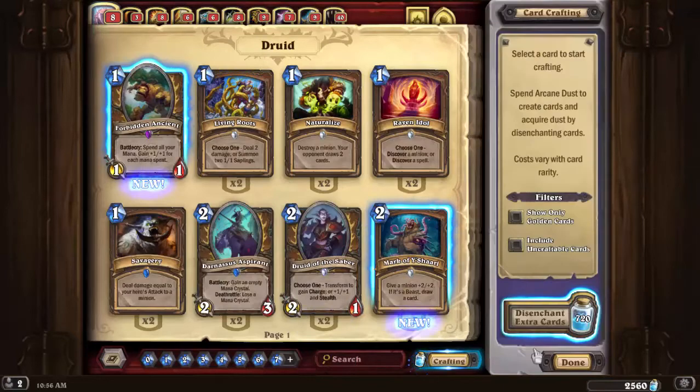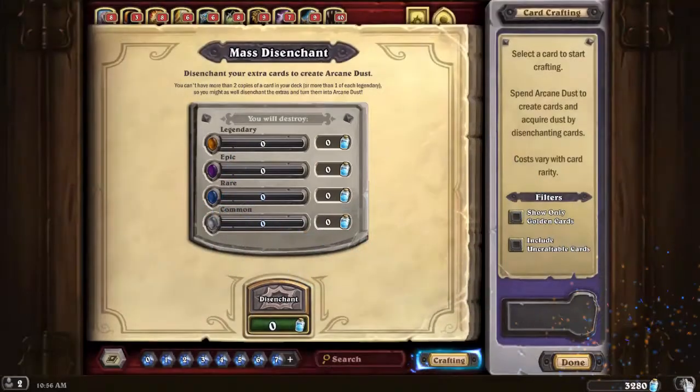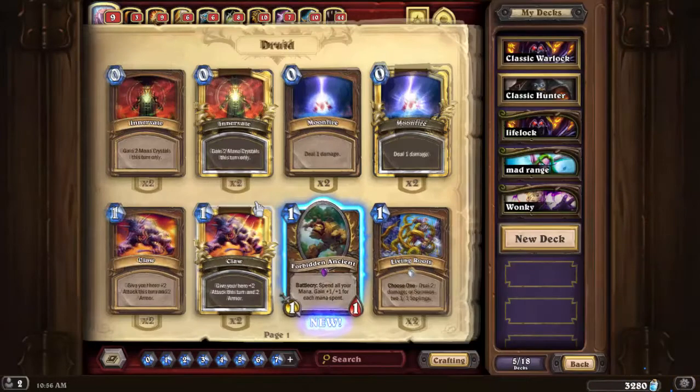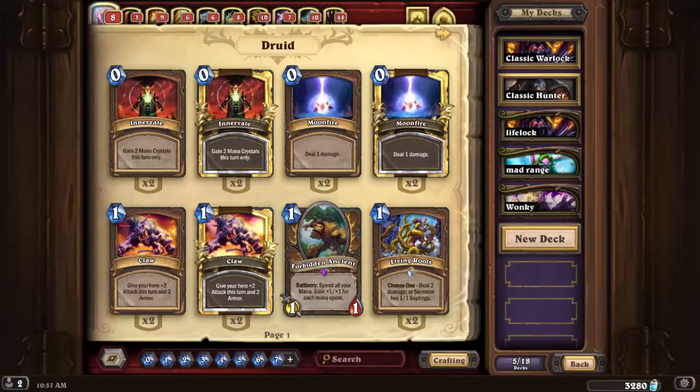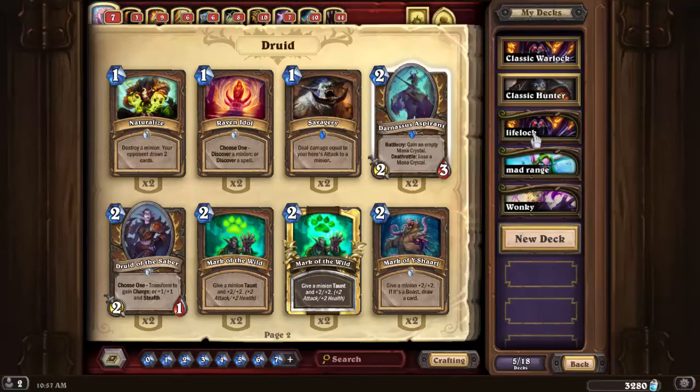It's only 720 dust, so not a lot — especially with only two Legendaries. But that does bring me up to 3200, so I can craft a couple of Legendaries. I'm not sure what I'm going to build first — maybe a Warlock deck, a Druid deck, or a Priest deck. Thanks a lot.